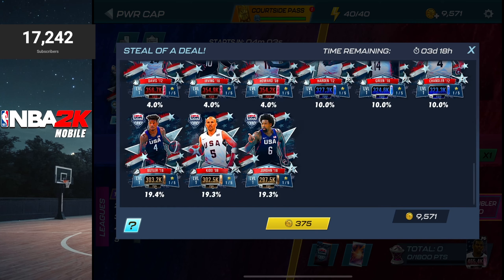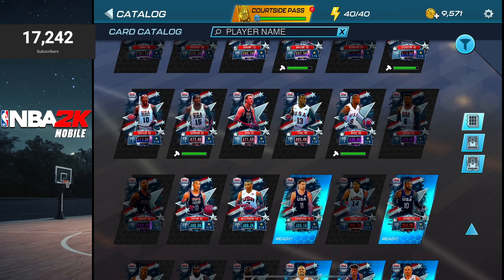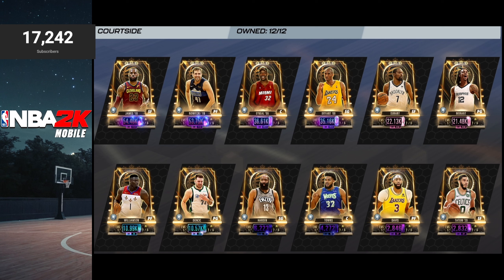If you have 375 coins you can get one of the theme players guaranteed. If you don't have the positions filled you can either craft a missing theme player or use a Courtside Pass player, which includes Courtside Pass players from Season 4, 5, and 6. There are a lot of low rarity gems available.